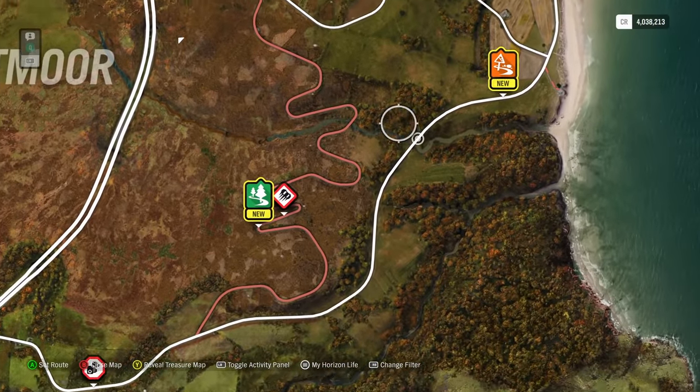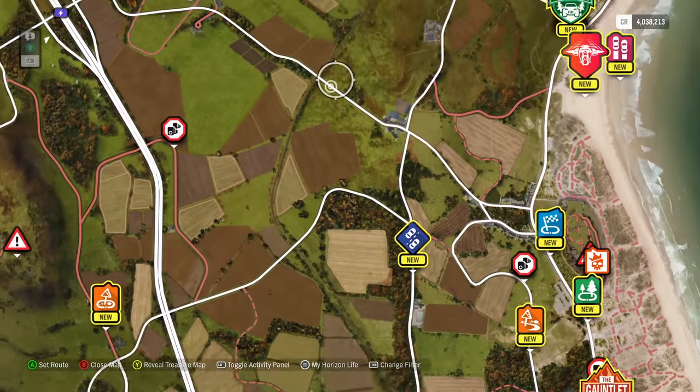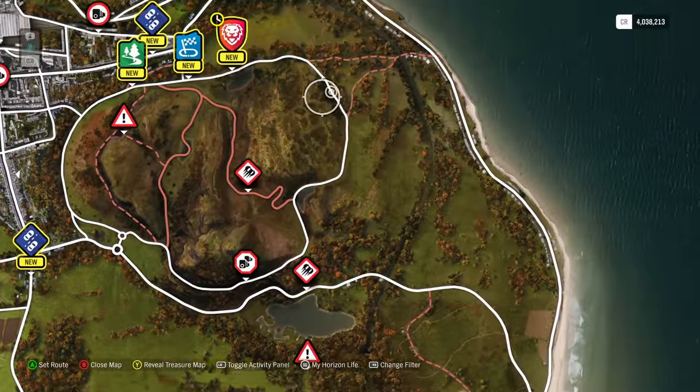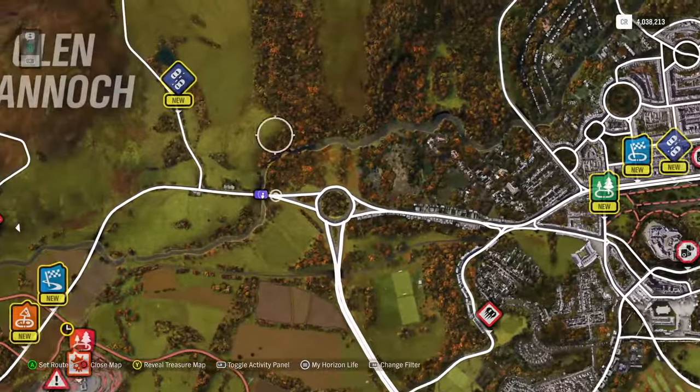A really cool thing we've done this time, as well as the Goliath, is we have a bunch of really massive routes - the Gauntlet, and the Titan is there as well. So there's lots of really big routes for people who like big routes in Horizon games. And there's Edinburgh as well.